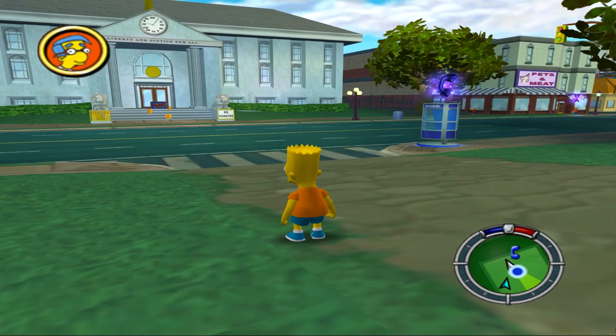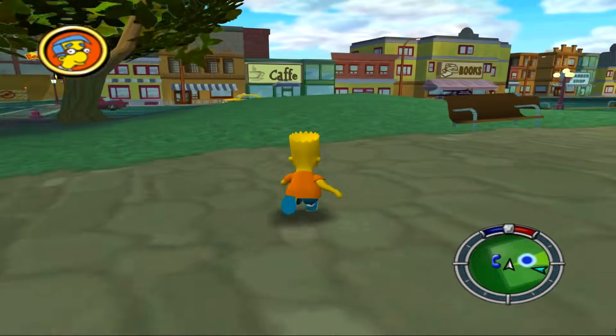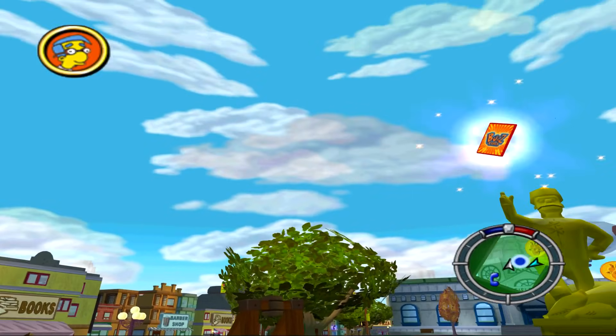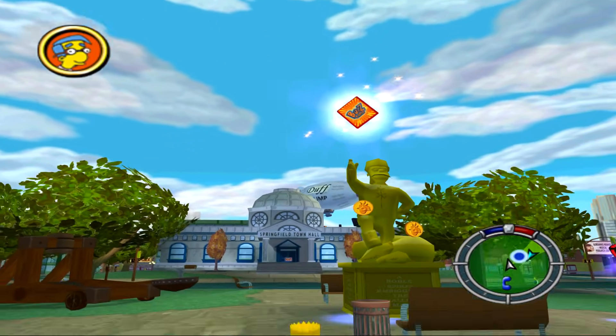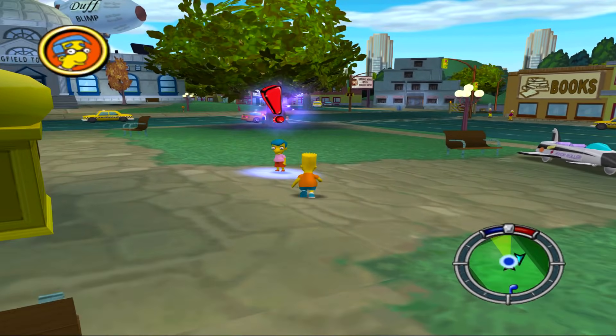There's a Springfield Park. There's going to be — I want to say that was City Hall, but it's actually the courthouse. City Hall is somewhere — yeah, there's a town hall right across the way. Here of course is going to be the Jebediah Springfield statue, which does have a card on top of it. And our first objective is going to be talking to Milhouse.